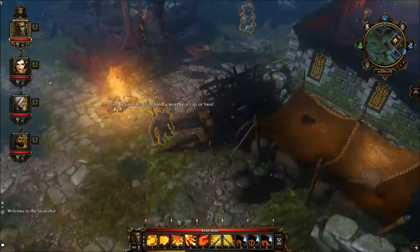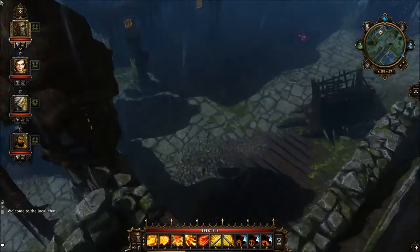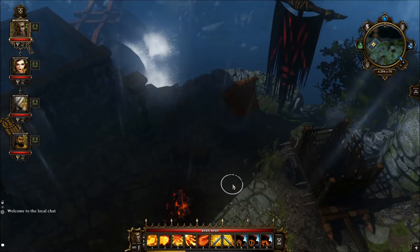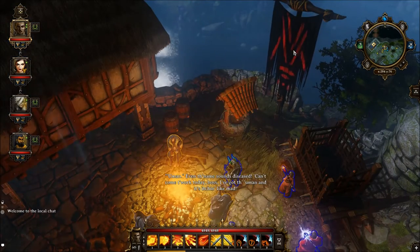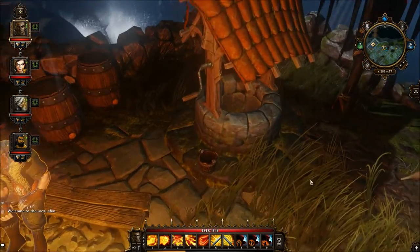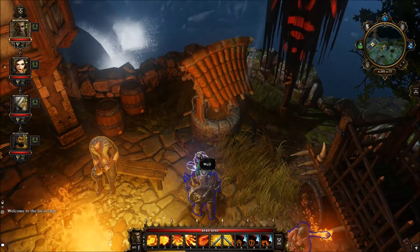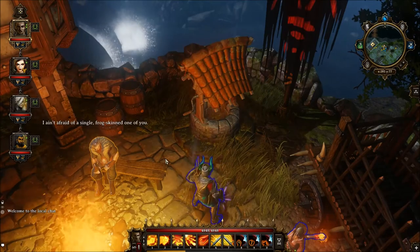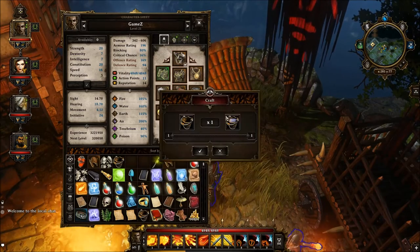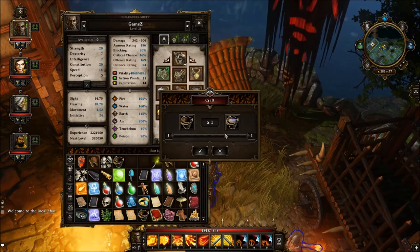Now after this, what you need to do is travel to a well. The witch is located right over here. When you're over here, you need to pick up this bucket that's already waiting for you. In all cases, if there isn't one, you'll just need to go buy a bucket or have your own. Then drag the bucket over the well and voila, you've got a bucket with water.